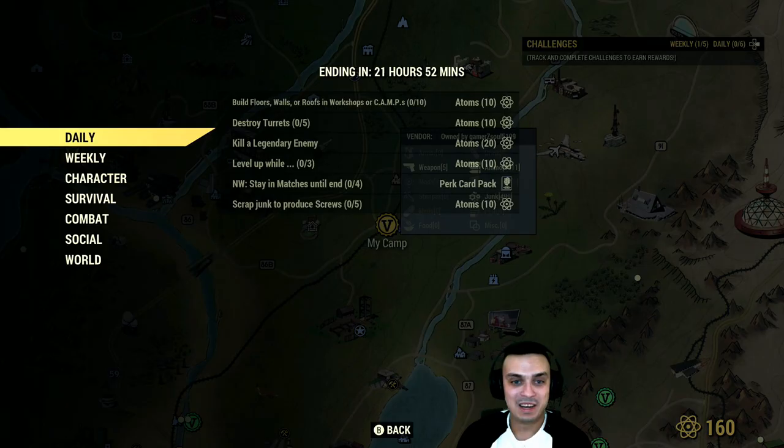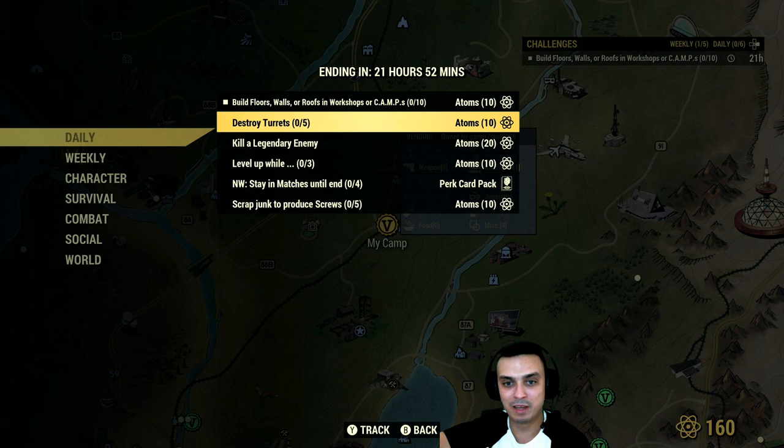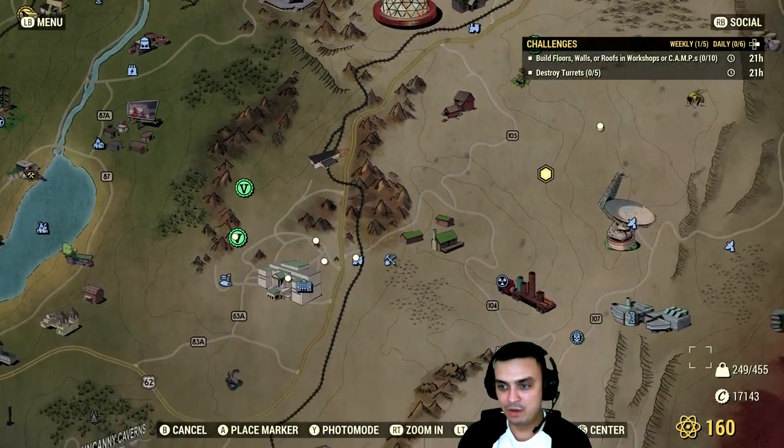All right, challenges. Let's go to the challenges. Build floors, walls, and roofs in a workshop or camp — I'm gonna do that in a workshop because I have a blueprint that I can just slam down and you've got it done. I do apologize for the background noise — my kid is around here playing. You might hear some destroyed turrets that I usually do at Harper's Ferry — that's where I do it.